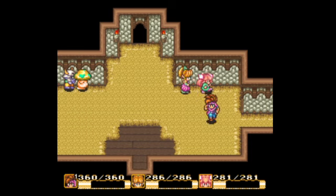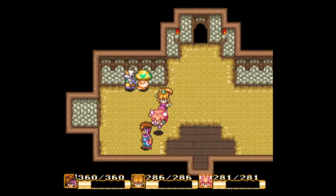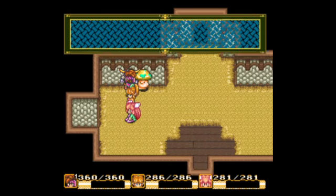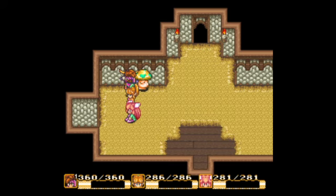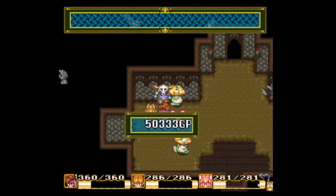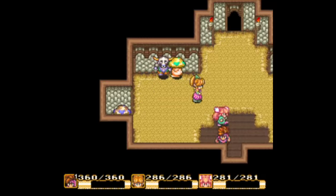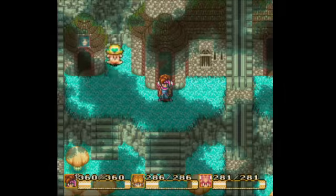Hello everybody, and welcome to the next episode of Seekin' Em Out. In the last episode we got Flammy. In this episode we're gonna do some side quests. But firstly, we've got a Whip Orb. That turns Whale of Hope into Morningstar, which is good against insects and plants.